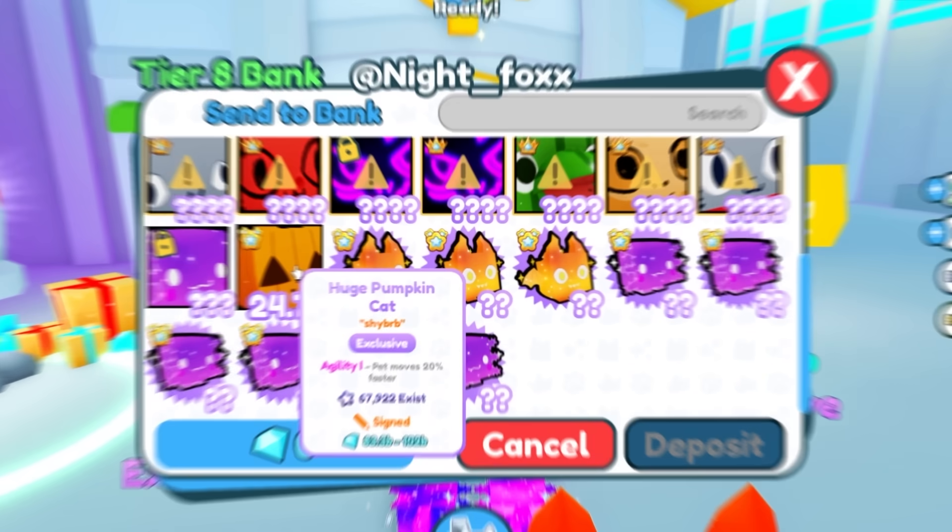I want to hatch one of these eggs, so I'll take one Sailor egg and one Tiki egg and give him two huge pets instead. But here's the thing — if I don't hatch a huge pet from these eggs, I'll also give him the other three huge pets. I hatch the eggs and don't get a huge, so I give him his three huge pets. There we go — I've given away 105 huge pets in total.